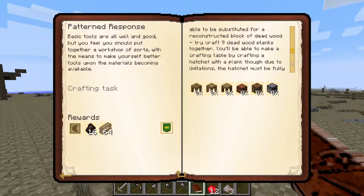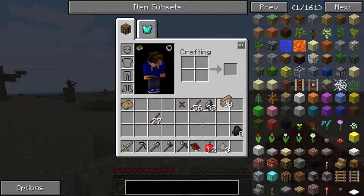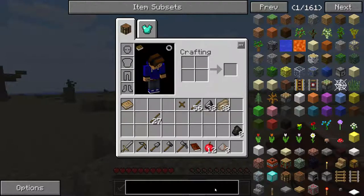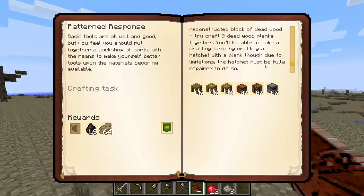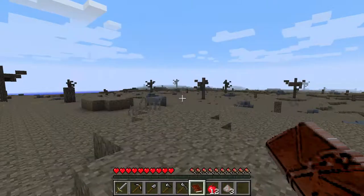How do you make a crafting table? It says any log you may need might be able to be substituted for reconstructed blocks of dead wood. Try crafting nine dead wood blanks together — you will be able to make a crafting table. Oh, that's how you do it!